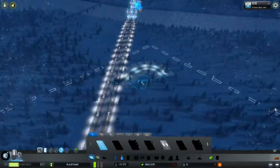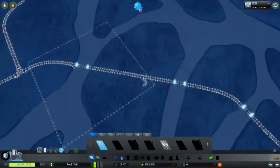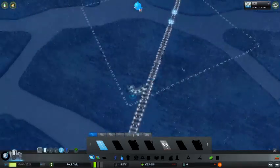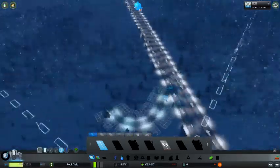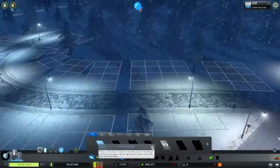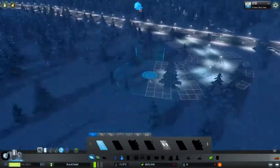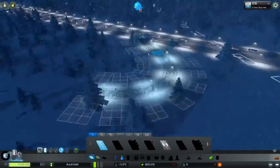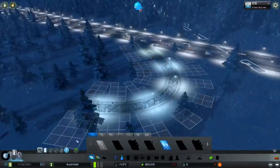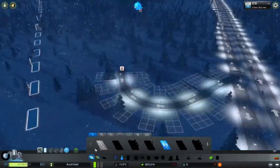I've already played lots of this game, I just wanted to restart fresh for the channel. So we have the highway here and I'm thinking of building my town around the highway because that'll be more simple. Let's update the roads and make it so if you're on this side you have to drive in like that.